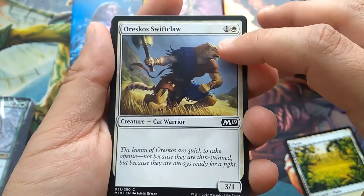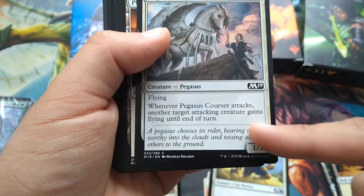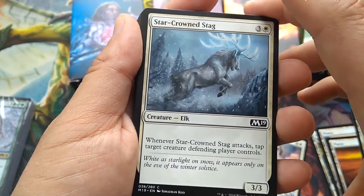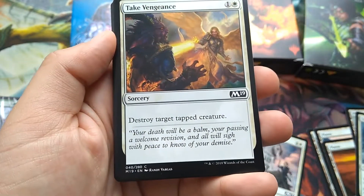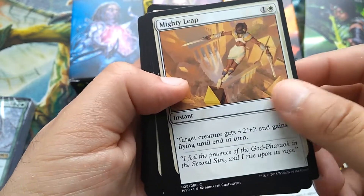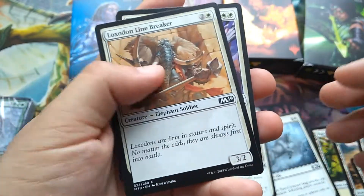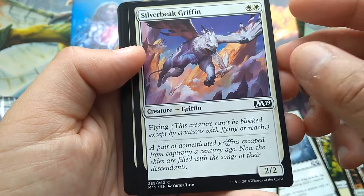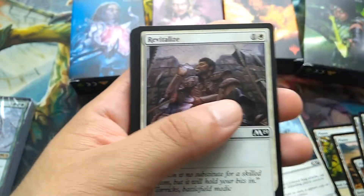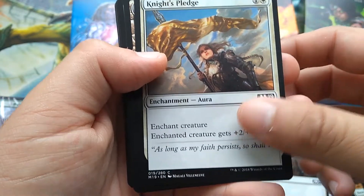More white cards: Take Vengeance — 2-mana Sorcery, destroy target tapped creature. Mighty Leap — 2-mana instant, target creature gets +2/+2 and flying until end of turn. Loxodon Linebreaker — 3-mana 3/2 Elephant Soldier. Silver-Beak Griffin is an exclusive — 2 white mana for a 2/2 with Flying. Revitalize — 2 mana, gain 3 life and draw a card. Knight's Pledge — 2-mana Aura giving +2/+2. Luminous Bonds — 3-mana Aura, enchanted creature can't attack or block. Dwarven Priest — 4-mana 2/4, gain 1 life per creature you control when it enters. Inspired Charge — 4-mana instant, creatures you control get +2/+1 until end of turn. Herald of Faith — 5-mana 4/3 flyer that gains you 2 life whenever it attacks.